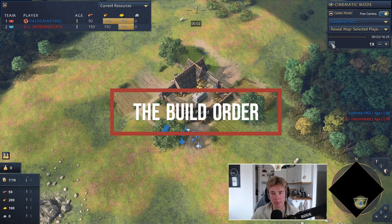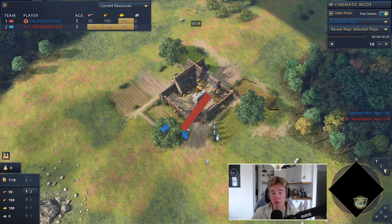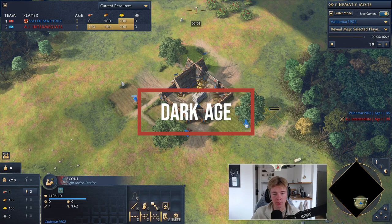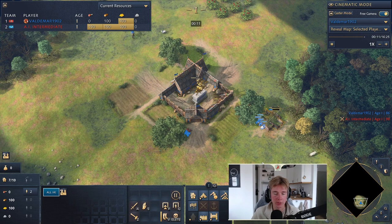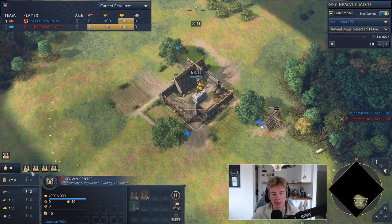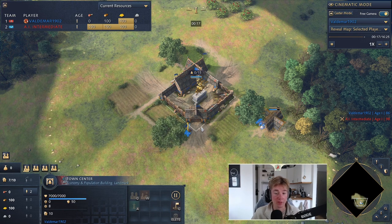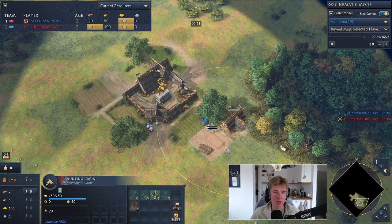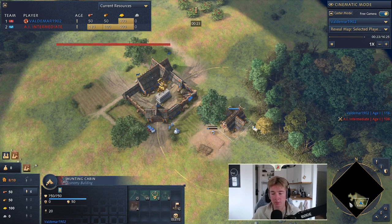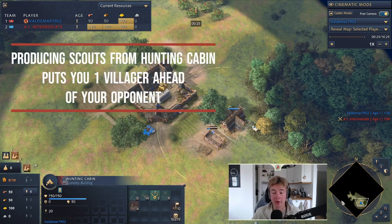When we are spawning in, we want to be building a hunting cabin immediately with four villagers. We're going to queue up villagers and scout two things. We're building the hunting cabin with four villagers because we don't want to skip the first villager — we're going to get another villager just by producing normally from the town center, and scouts from the hunting cabin.